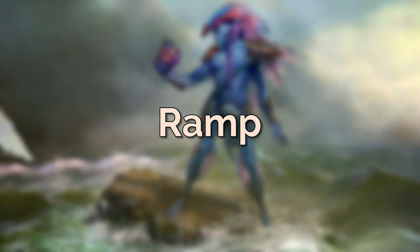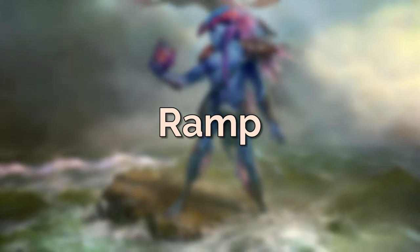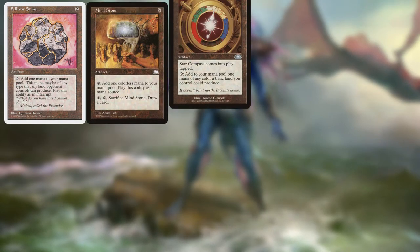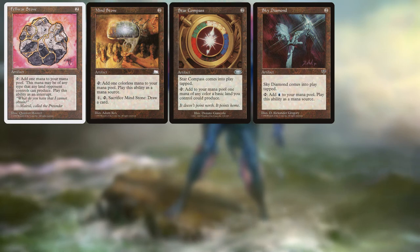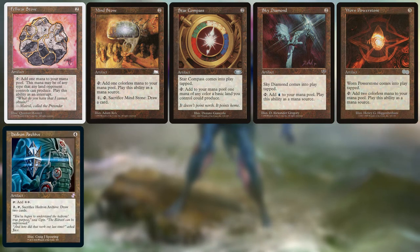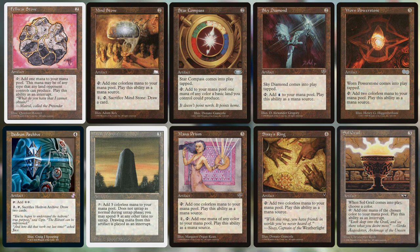Speaking of making do with what you've got, let's talk about the ramp. Because I'm also trying to maintain a budget, I've had to make some really interesting choices. If you have extra budget, the first thing I would say you want to do is try and improve the mana base. You've got the ones you'd expect: Felwar Stone, Mind Stone, Star Compass, Sky Diamond. You can't afford an old border Sol Ring if you want to keep it to budget, so that's one of the first things I would add if you have one. We also put in one Power Stone, Hedron Archive, Basalt Monolith. The last few slots are where it starts getting really clunky — you're going to have to run stuff like Mana Prism, Sisay's Ring, and Soul Grail. Not Sol Ring — Soul Grail, Sol Ring's less successful cousin. The ramp will work, it will do the job, but I'm not going to pretend it's anywhere near as good as it would be in another deck.